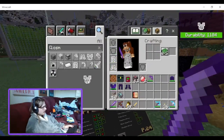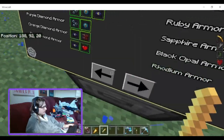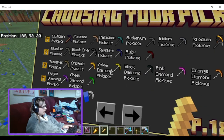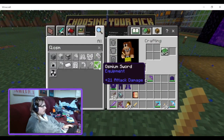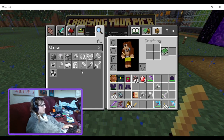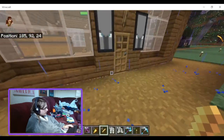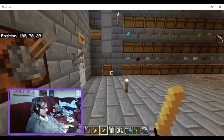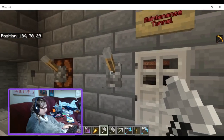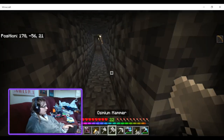Let's get back to the pickaxes. The best were like red diamond and osmium. Let's have a look at the osmium tools real quick — 21 attack damage on the osmium sword is nice. I should also check to see if these can all be enchanted.